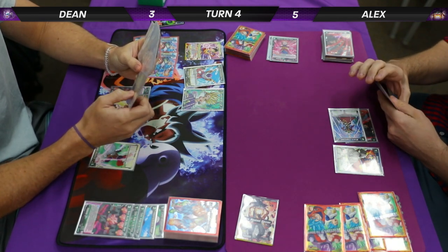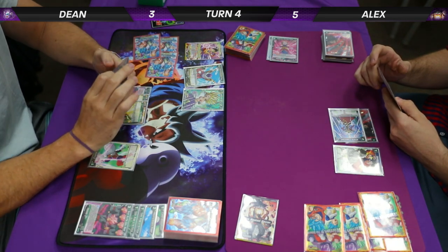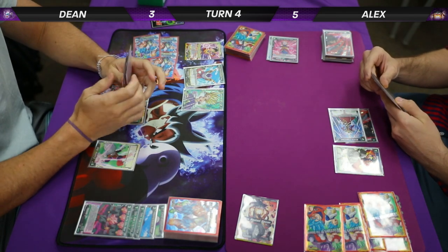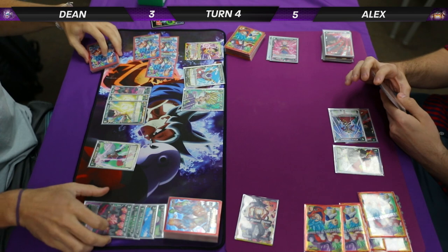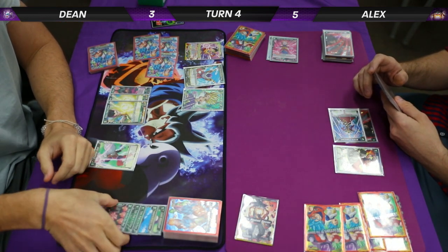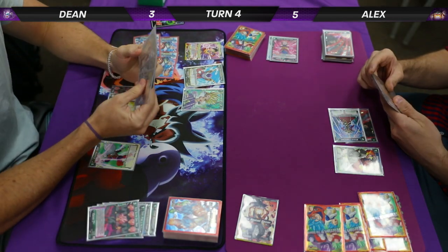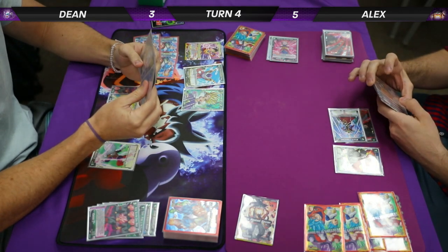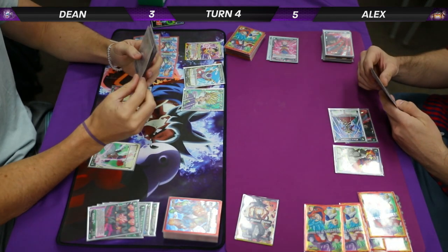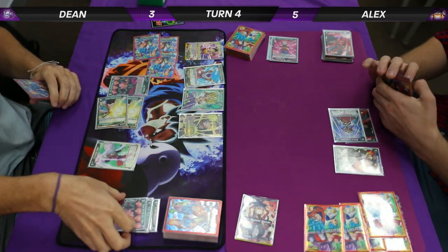Here we are on fourth turn on Dean's side — Energy Boosting an Energy Boost Gotenks. I feel like this turn he needs to reserve himself. At the same time, he's playing Ginyu. I feel like it's three life and four energy — that's just the way Ginyu plays. If you're a good Ginyu player, you can play on one life for four turns easy. But that's if you're a good Ginyu player, unlike me. You'll get it one of these days.